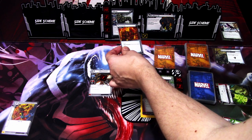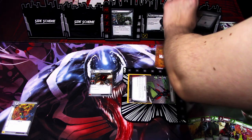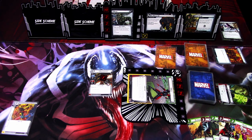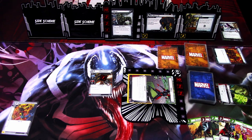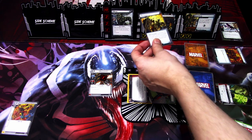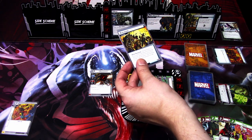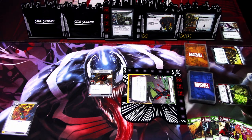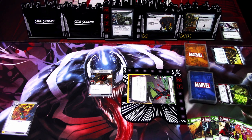Rhino removes the stun and we count the encounter cards. First one is Exhaust your identity — that's a bummer — and Surge, giving us Bombscare. One more threat is added. Then if Bombscare is in play, assign X damage among heroes and allies where X is the amount of threat on Bombscare. We'll take 3 damage on Wasp. That is the villain phase.